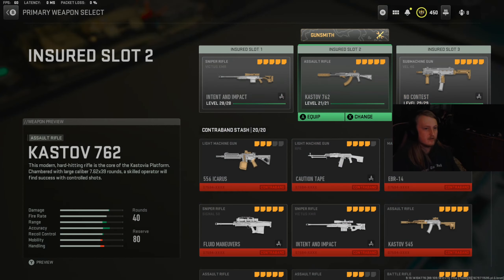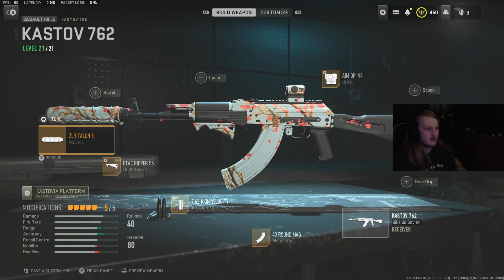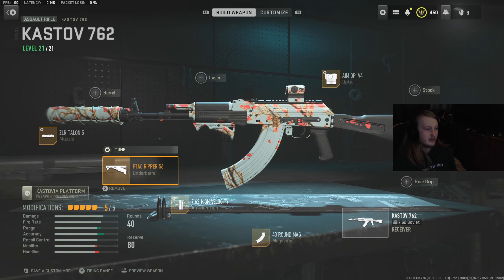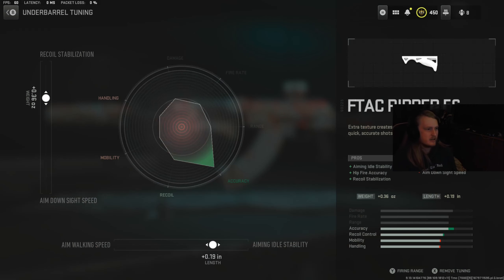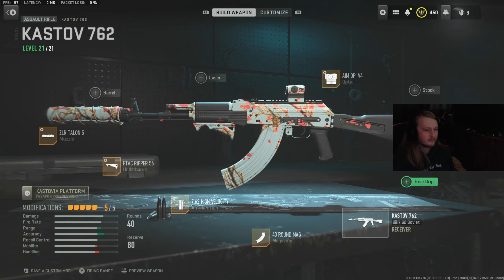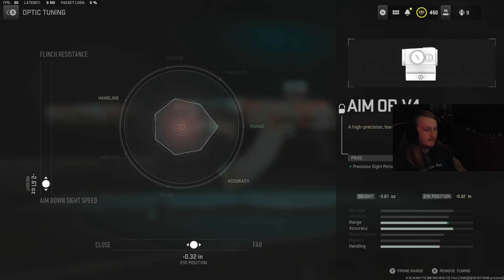Moving to the Kastov 762 — the attachments are the ZLR Talon 5, F-Tac Gripper, high velocity ammunition, 40-round mag, and the Aim OP-V4 optic. The tuning for the Talon 5 is on screen. The F-Tac Gripper tuning is focused on bullet velocity because this AK just drops people so fast. For the high velocity ammo, put damage range and bullet velocity all the way up. No tuning for the magazine. The Aim OP-V4 is a very popular optic used by many pro players — very clean. For the bottom tuning I usually set it to minus 0.32 but adjust to close or far as you prefer.